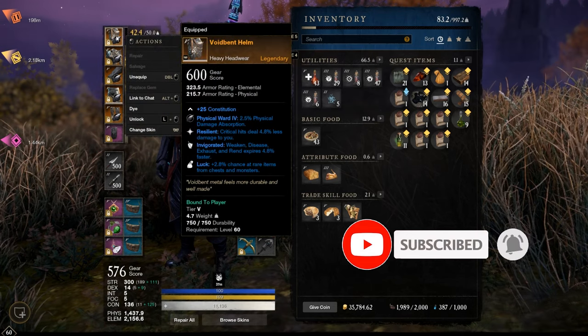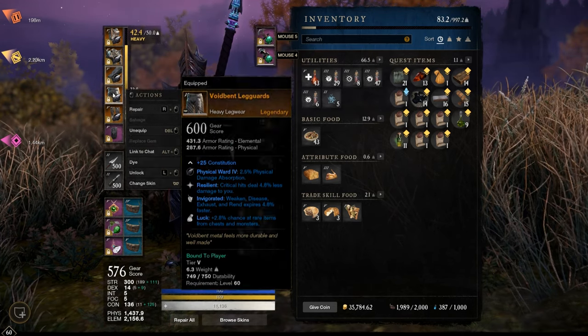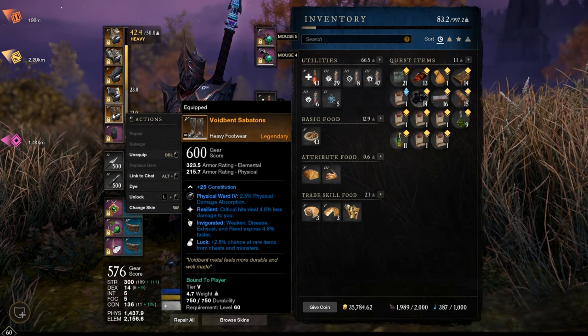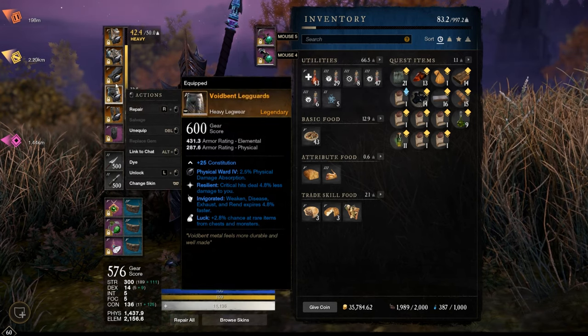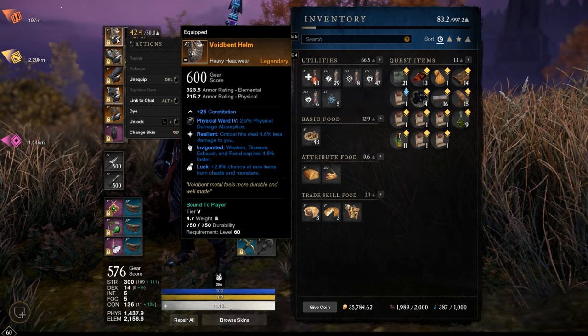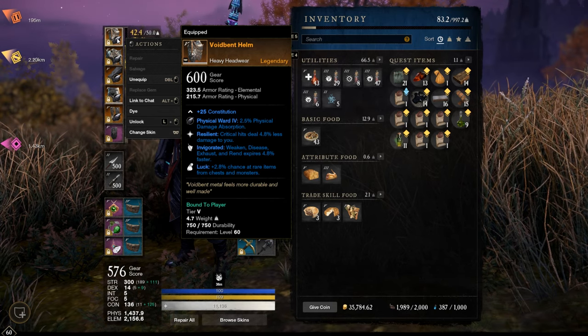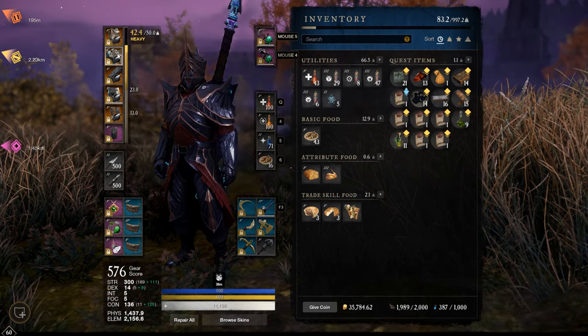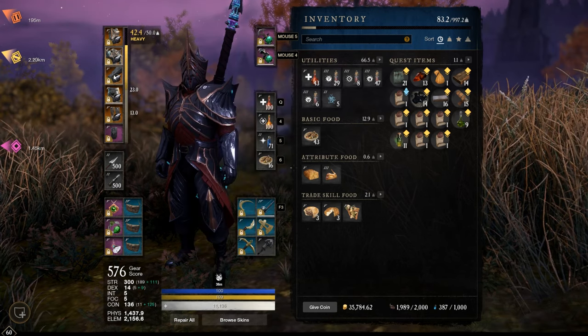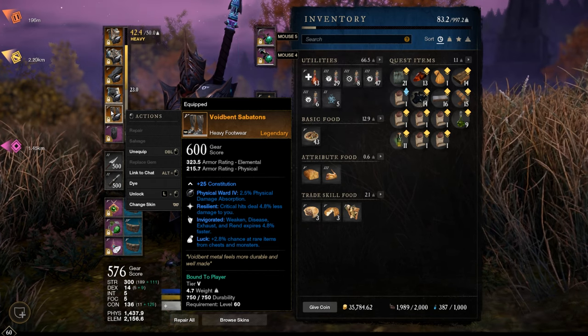I finally completed my full Legendary Voidband Heavy Armor. The stats are full constitution and the perks are Resilient, Invigorated, and Luck. Luck is kinda useless for PvP I know, but the other two perks are pretty nice. Since we have a lot of Elemental Resistance with this armor, I'm on full Onyx for physical absorption.